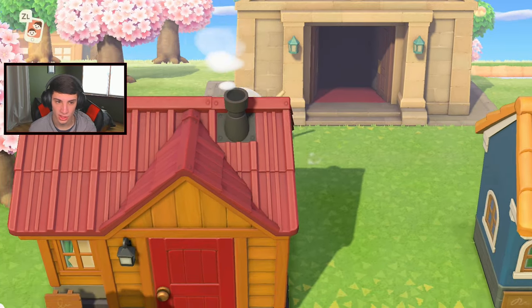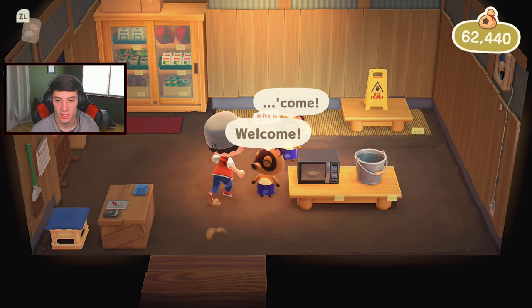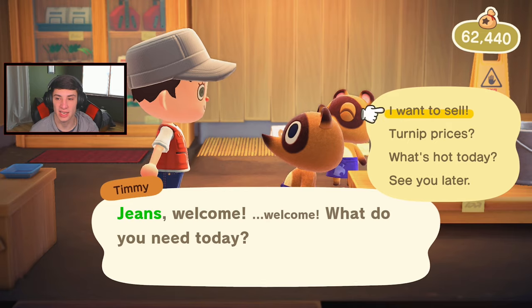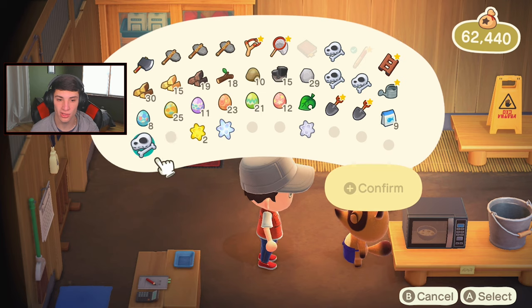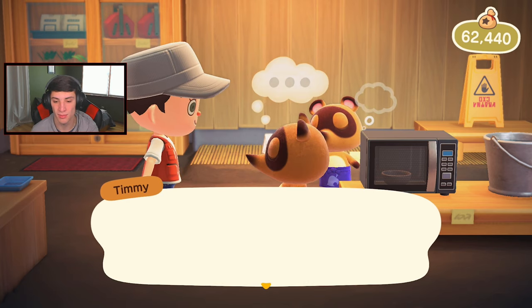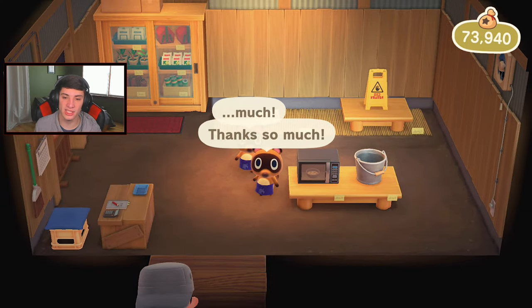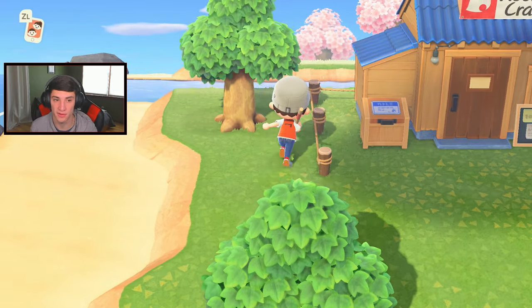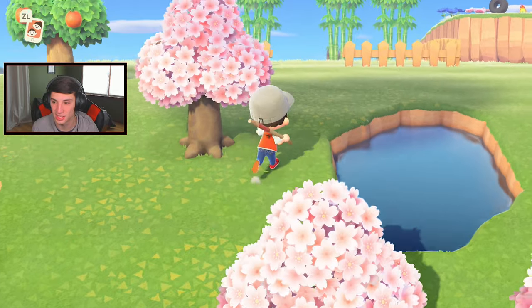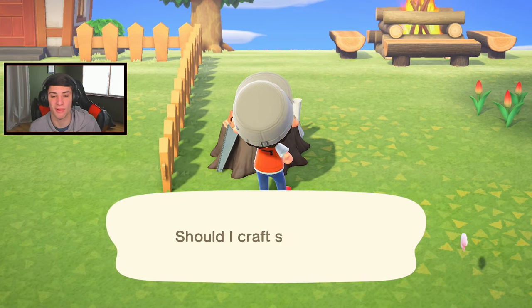We'll be back Blathers — I'm gonna have some new fish and bugs for you today. Back to Nook's Cranny. I found out that the dropbox only sells for 80% of the value, so you guys better go inside if the shop is open to get the most value out of your bells. I got these fossils and Blathers didn't want them so they're all yours — hopefully you can give me some big bucks. Sold! I thought it was gonna be more for these fossils. Let's head up to our house — I think I'm gonna hold on to my eggs and go fish for a little bit.